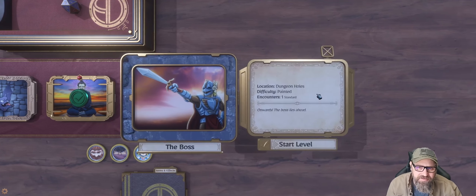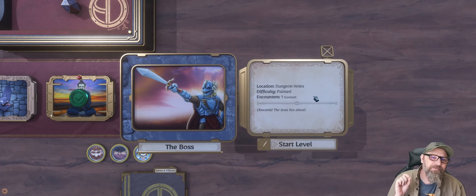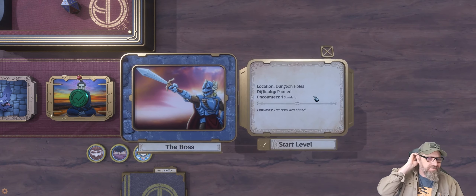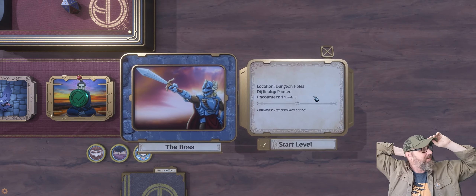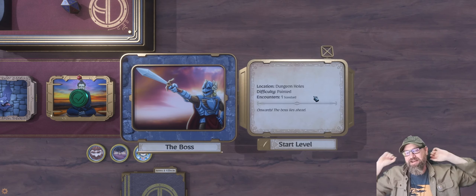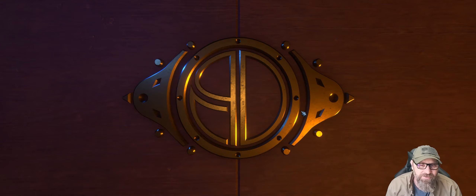Location: Dungeon Holes. Difficulty: Painted. We've gone from plastic to painted — so our difficulty level is based on the preparation of the miniature. Is there going to be like a painted, based, diorama level? There's all sorts of ways we could do difficulty. I like that a lot — that's really cool.